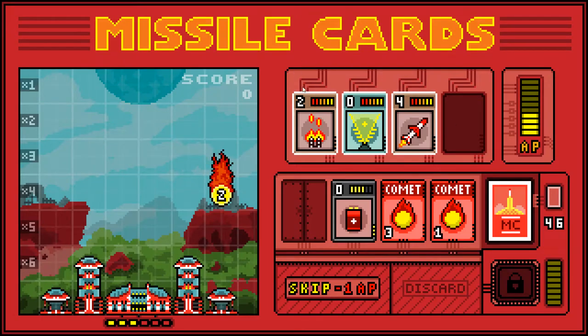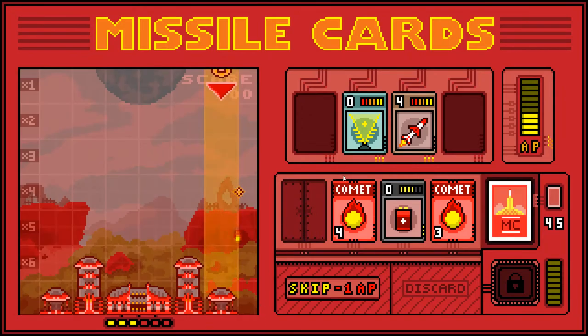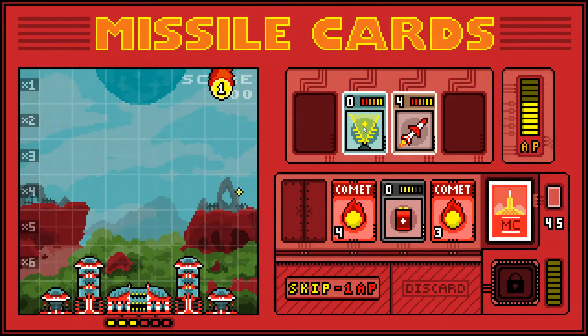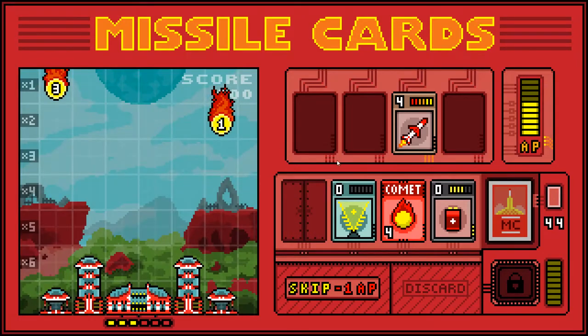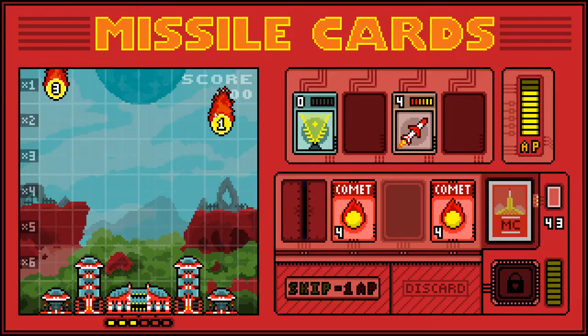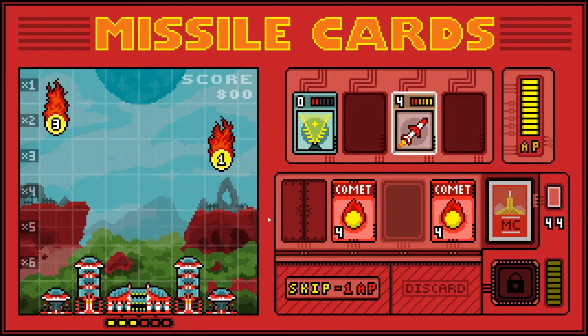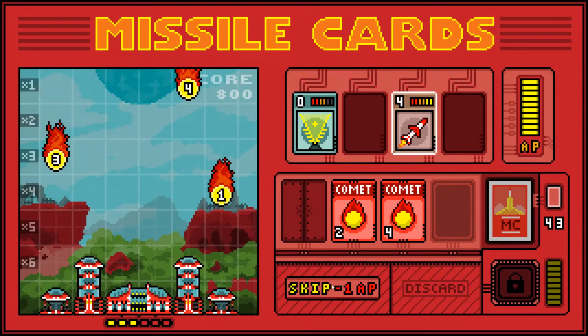That count went up, you see. Shoot that one now — got more comets coming. We might as well get the point. Chuck that up there. Don't want to waste this on that, just in case one rocket comes out, because it only takes two stages to charge up the one-strength rocket. It's dropping a lot of comets on me.